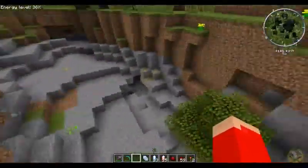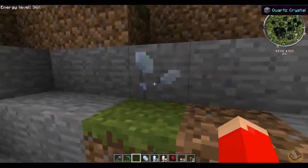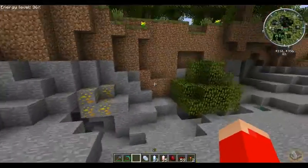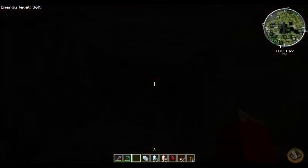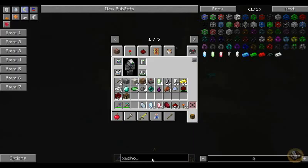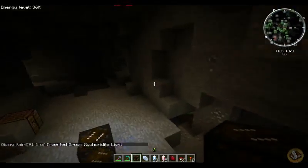Real quick before we get back into our main series — first of all, this pack is before Nether Quartz, so the only kind of quartz is Certus Quartz. Oh, what's this red stuff? Let's go down here. It's dark, let's get some form of light — use one of these. That's light.